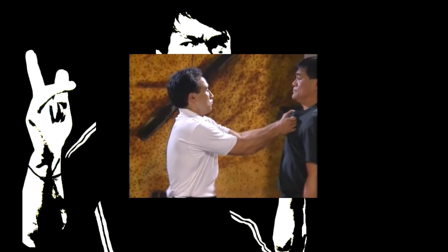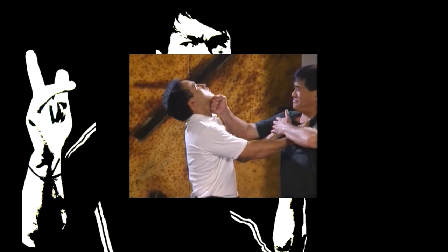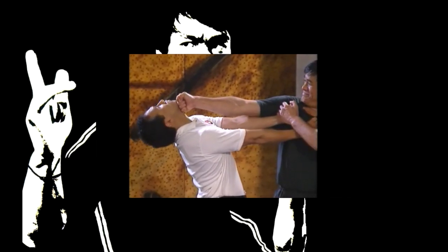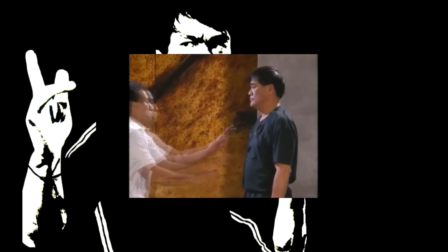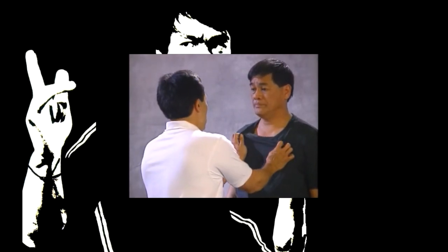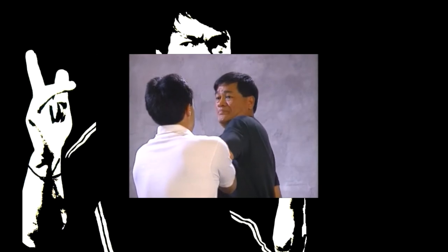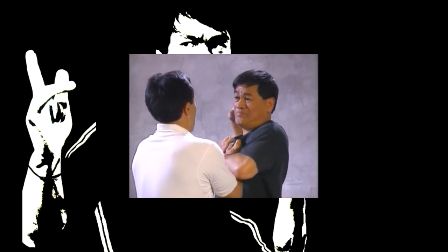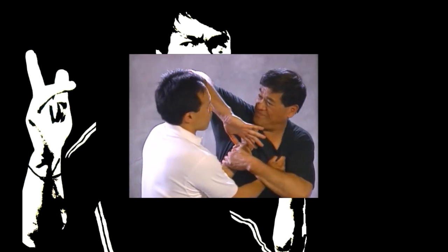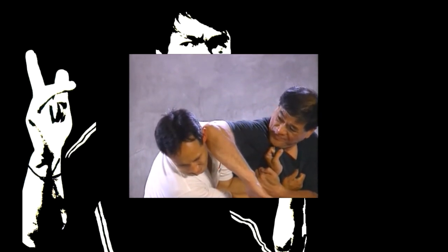An assailant grabs your chest with both hands — lock the attacker's arm while simultaneously executing a right cross to his face. In a similar situation, lock the assailant's arm and follow through with a forward elbow strike to the attacker's face. The important movement in this section is to trap the assailant's right hand and attack before he can do damage to you.